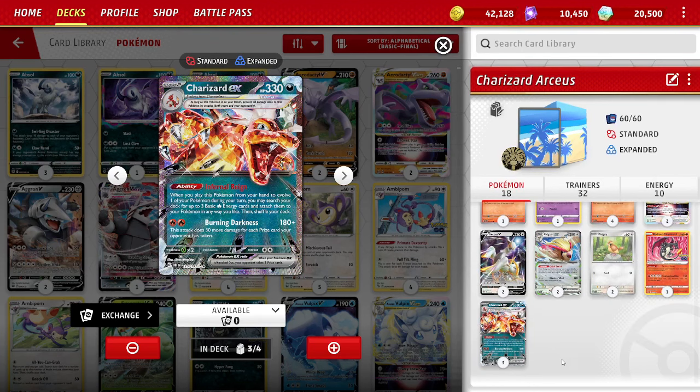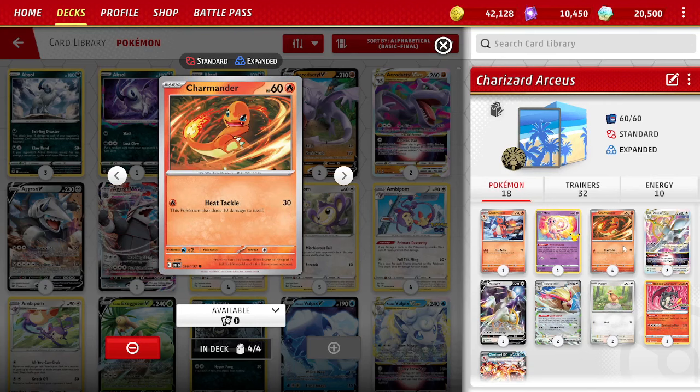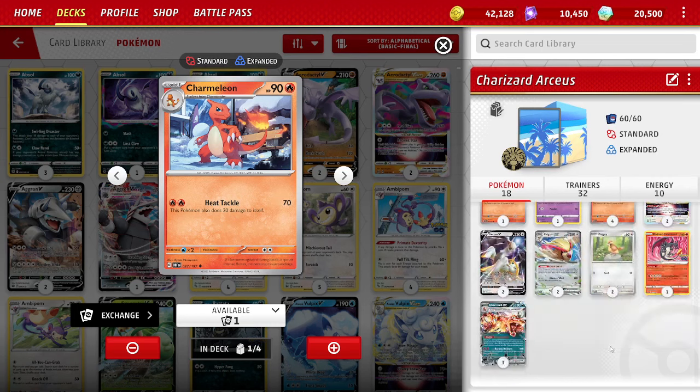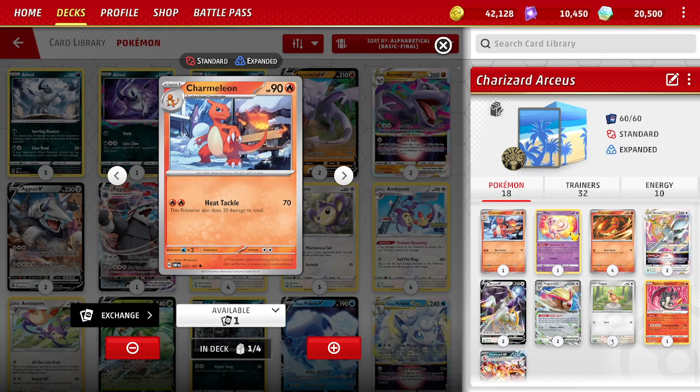We play 3 Charizard EXs and 4 Charmander from Obsidian Flames — 60 HP, does 30 damage for 1 fire energy instead of 10, though it does 10 to itself, so hopefully that's not a big issue. Getting that extra 20 damage is usually a bigger benefit. We play 1 Stage 1 Charmeleon — attacks for 2 energy, does 70 and 20 to itself. I like the 1 Stage 1 so we're not relying on Rare Candy for all our evolutions. We have 4 Rare Candies and want to get 3 Charizard EXs and 1 Pidgeot EX into play, so we can't count on Rare Candy doing all the work.